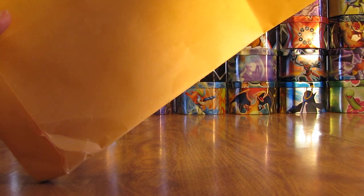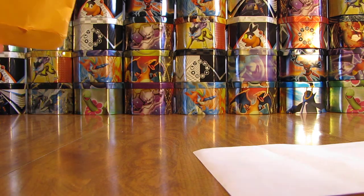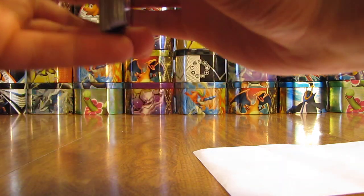Open it up, see what's on the inside. Not sure who the cards are from yet, but there's a note right there that I just pulled out. The cards are all loose on the inside. Set that aside for now and just set the cards like so. Read the note, then I'll show the cards.